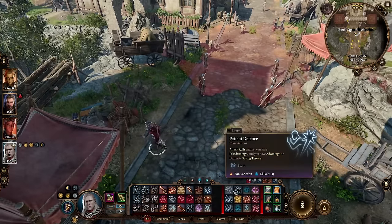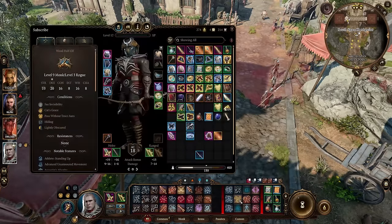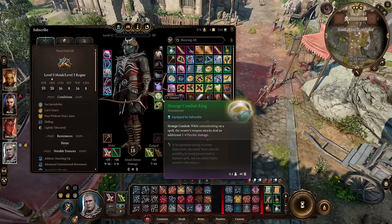Alright, so let's go ahead and open up. I already have Shadow Arts: Pass Without a Trace on, which is that shadowy aura around me, in order to get the Strange Conduit Ring procced.